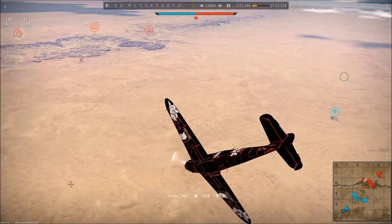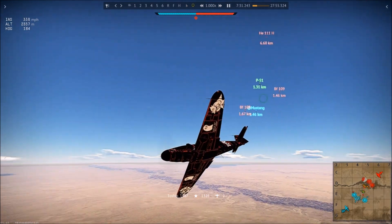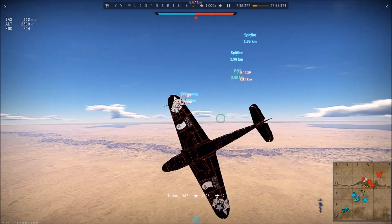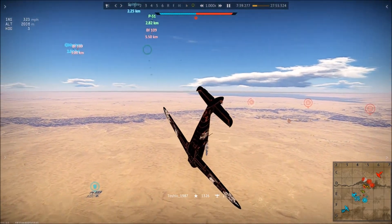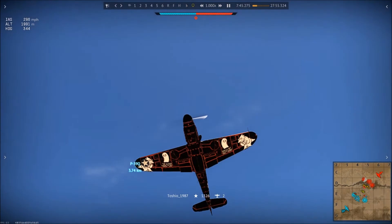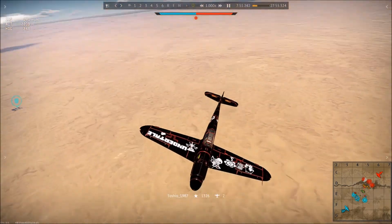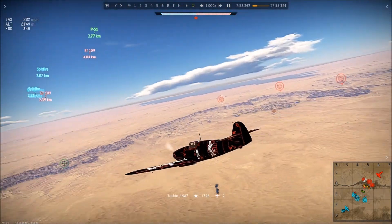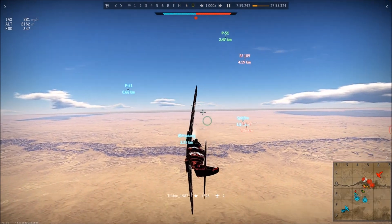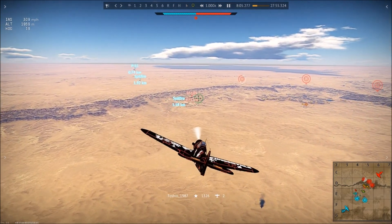This is also part of energy fighting — deciding when you're going to delay. I heard an enemy fighter above me, saw him on the minimap, and decided to pull off and do some defensive flying because I heard an ally get evaporated, which is usually not a good sign. So that enemy BF109F4 managed to live a little while longer because I decided to try and preserve myself against the Phantom Menace. The best way to save yourself from the Phantom Menace is not to go see it in theaters — bad joke.